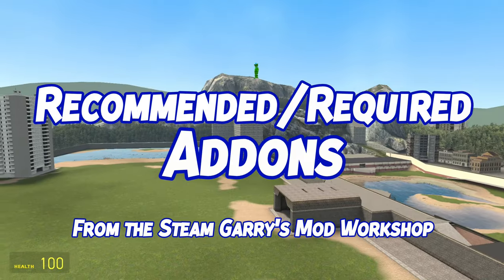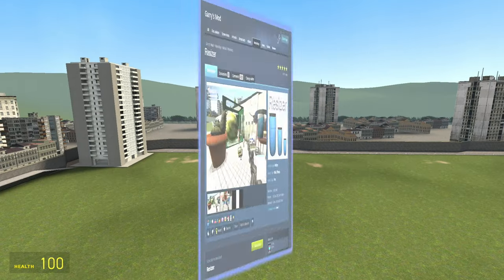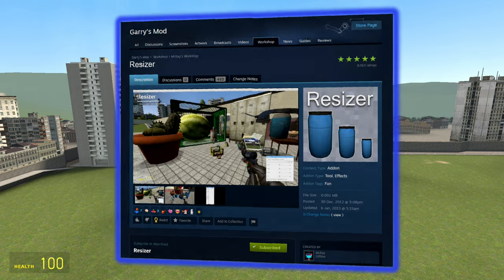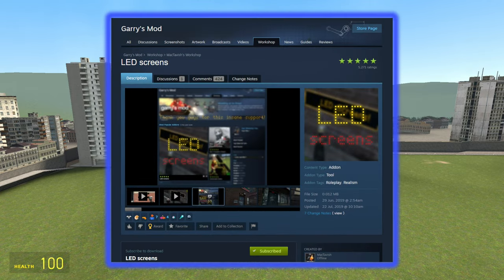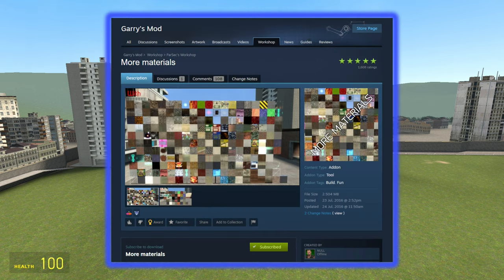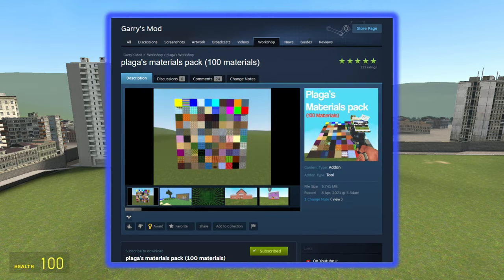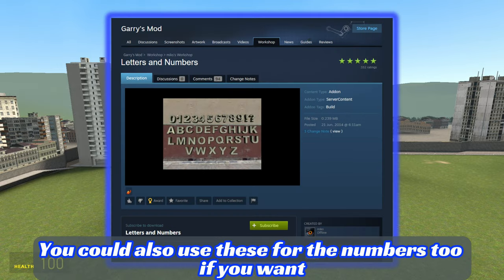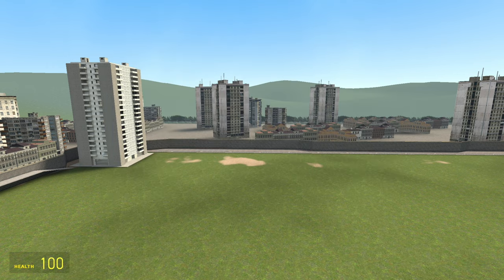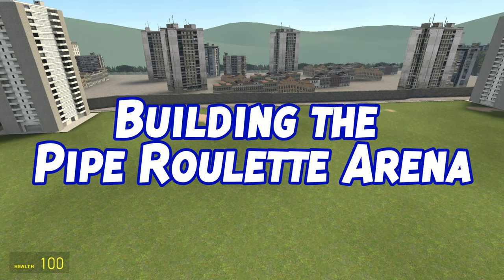There are some required add-ons you need. You're going to need the resizer tool, LED screens, Team Fortress 2 letters, and these material packs I'm showing on screen. These are all the add-ons you will need to subscribe to in order to fully build Pipe Roulette like we do. These add-ons are highly recommended.